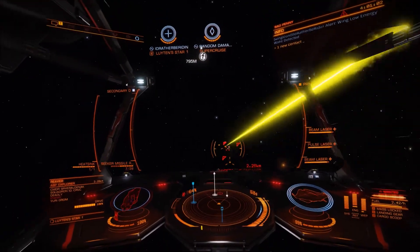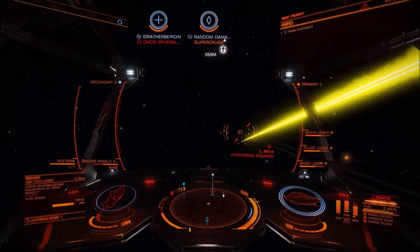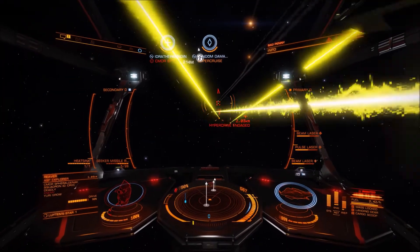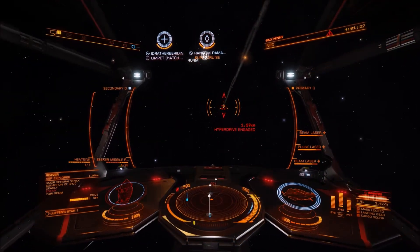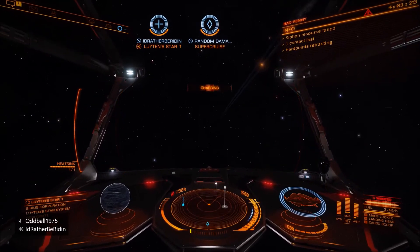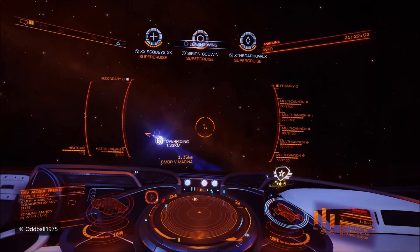When you interdict and scan up a guy and he's got that much cargo, you're messaging him saying stop, comply and I won't shoot you. You're really optimistic and you hope it's going to be good fun, bit of piracy, a bit of role play. I'm not going to ask for too much because I'm not too greedy. I'm not going to try and drain him dry or take too much off him, because I'm a simple pirate - I don't need a lot of cargo from you. But instead, the inevitable happens - the hatch breaker fails because he is no longer there.